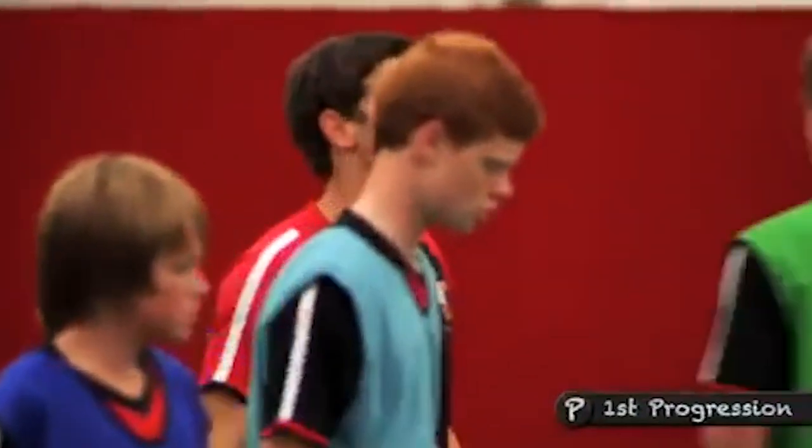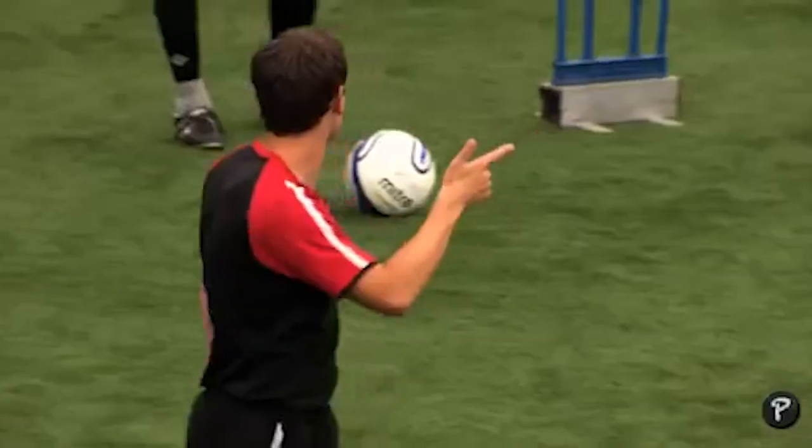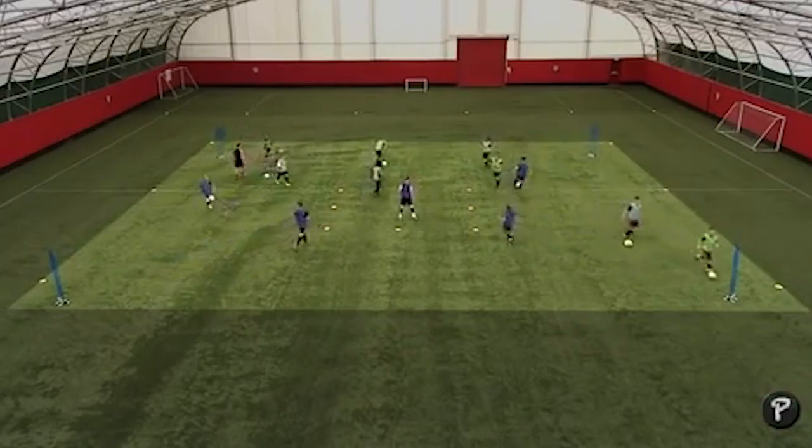We had to travel to different mannequins with different colors on them, so there was a bit of visual awareness — you had to check where your mannequin was before you could travel into that space. Now you can't go to a mannequin that's got the same color as you. So if you come in and receive, you can't go to one that's got the same color as you — you've got to check your shoulder.